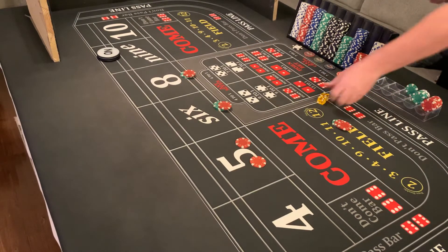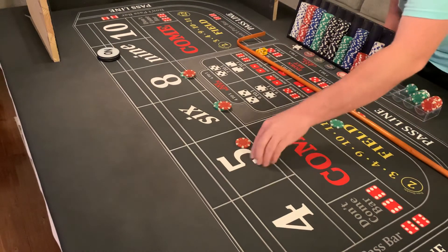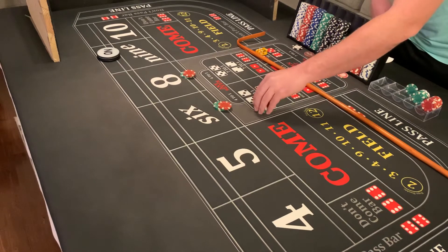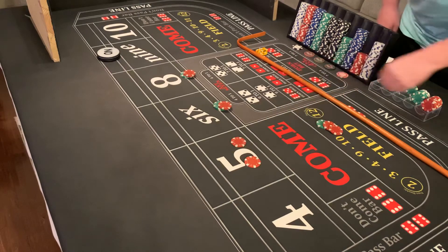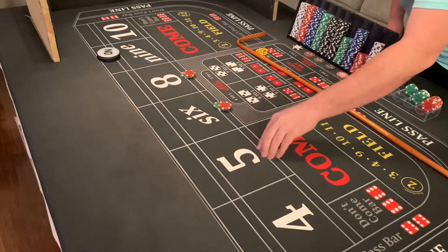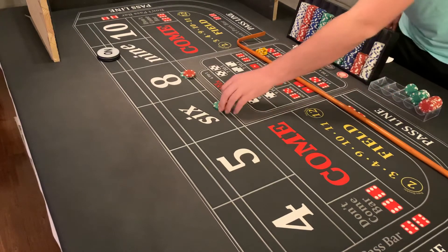Come on shooter, just need that one more hit. Back on that six — four two six the easy way, loser in the field, loser on the hop bets, and we're going to get $70. There's our second Quarter Pounder with Ease. Take these down — 'Hey dealer, take us $44 inside please.'